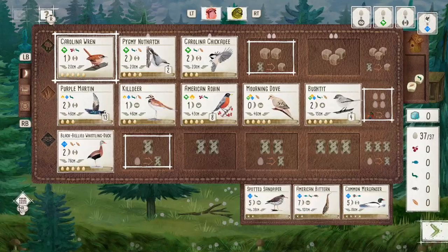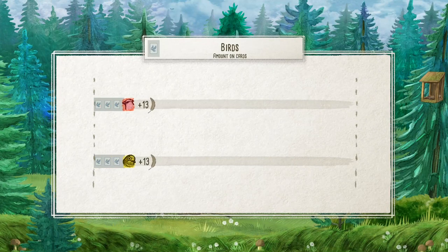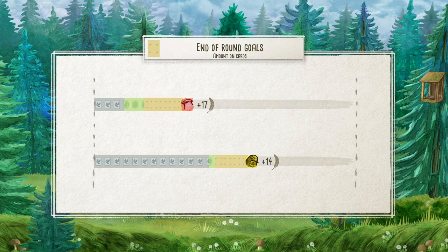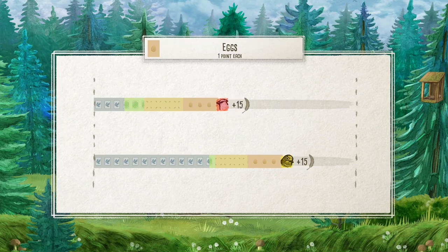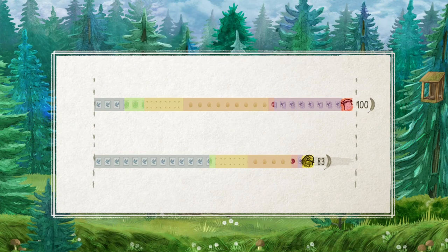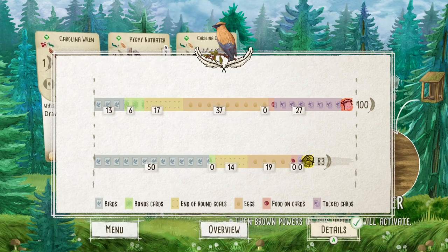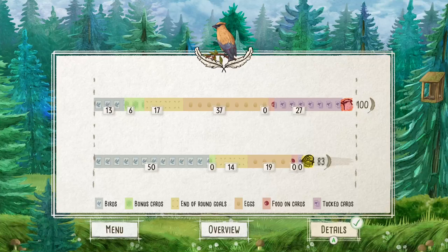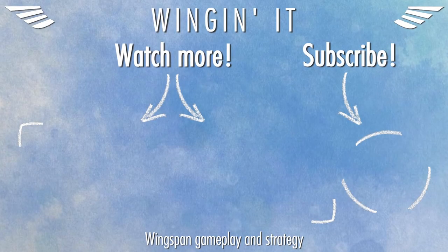That final round ends and as the scores start counting up you'll see really not a lot of bird points - just 13 - whereas the Automa keeps counting up to 50. I got a few bonus points and did okay in the end of round goals, but it's the eggs where most of the points come from - 37 eggs is really nice. Then the tuck cards keep counting up and it's 100 points, which I was very happy with. It wasn't quite enough to beat the existing record, held by Gruvenstein on 102, so I wasn't too far off. Thank you very much for watching and I'll see you in the next video.